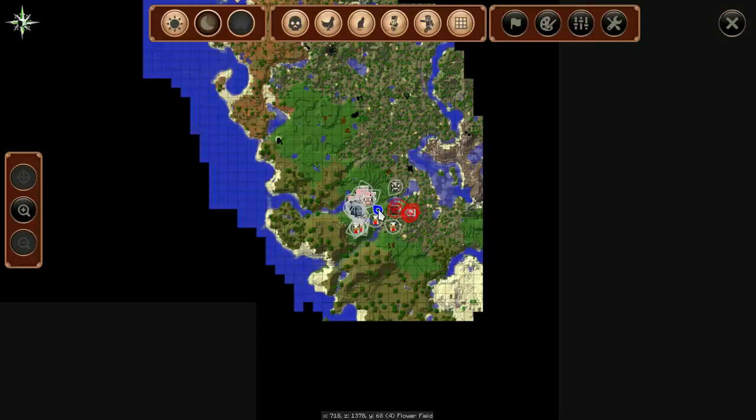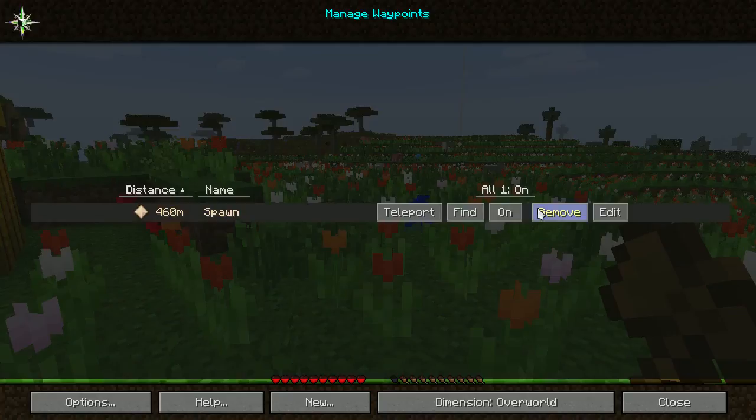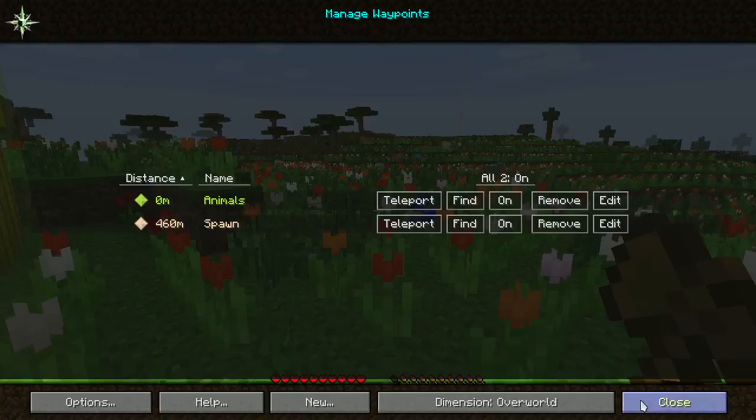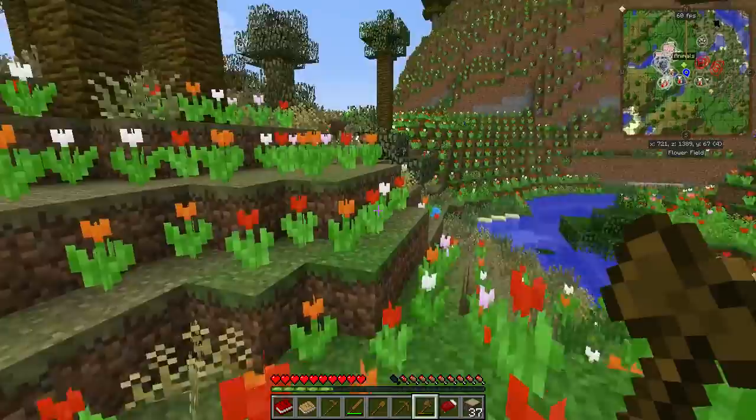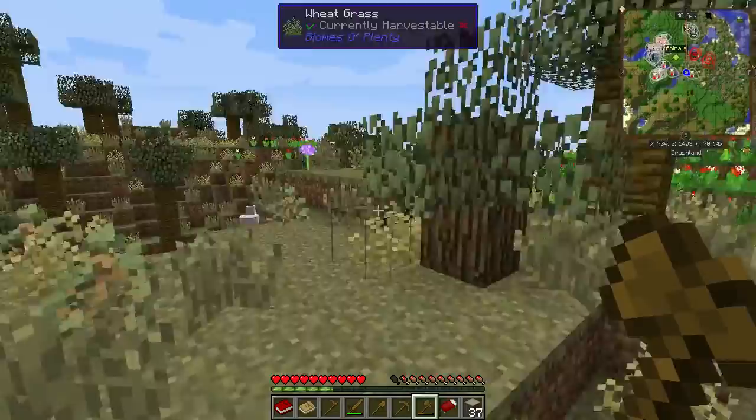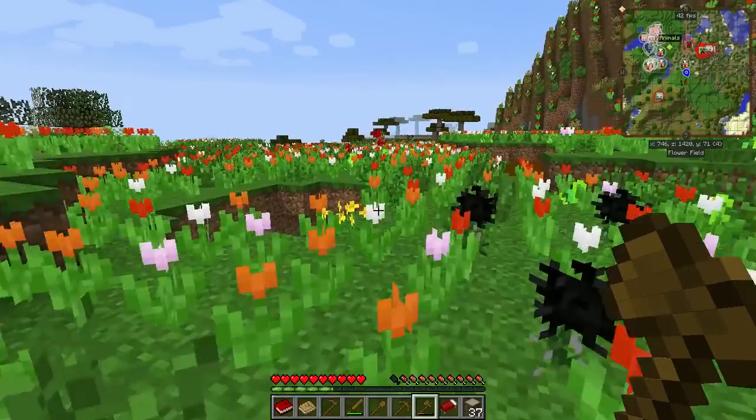The Direwolf pack includes Journey Map, which is pretty nice. You press J to get to Journey Map and you can get waypoints. I made a waypoint for spawn already. I'm going to make a new one here for animals, because I'm seeing there's pretty much every kind of animal right here — sheep, cows, chickens, and I think pigs over there. Journey Map is pretty cool. I changed some of the mini-map settings, made a square map, and added frames per second.